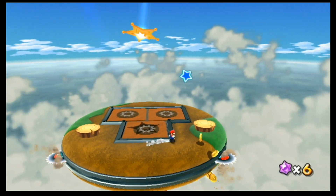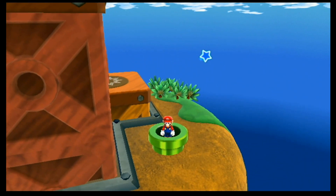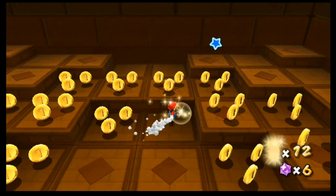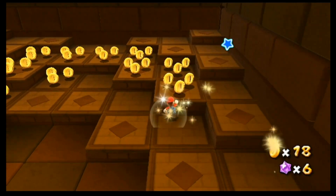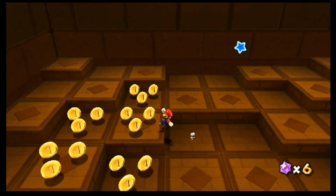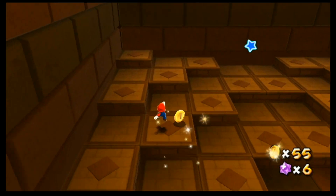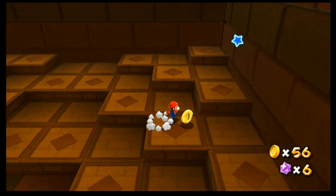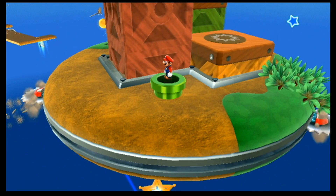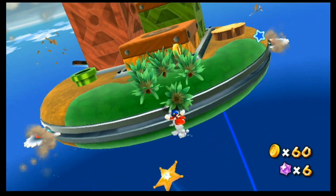For starters, we have this set of coins right here. There are some coins up there, but most of the coins, just like last time, are going to be in this pipe. We got this coin right here, and just like back in Fluffy Bluff Galaxy, that's going to make a ton of coins up here. Hopefully I can get most of them — I missed one there, but I don't have to get all of them. We're up to 44.